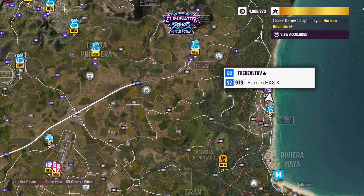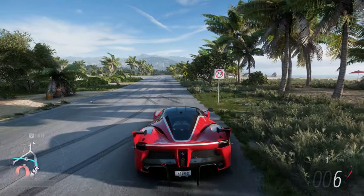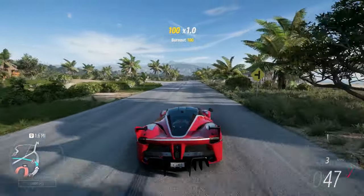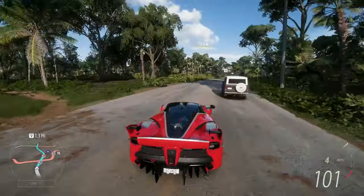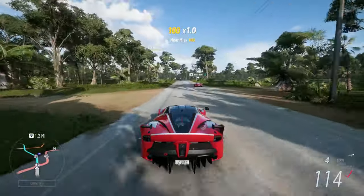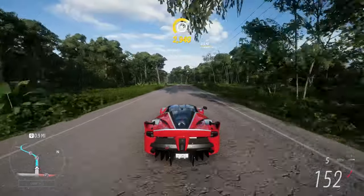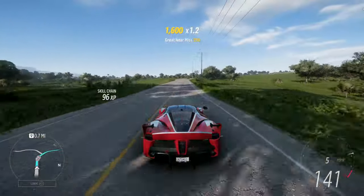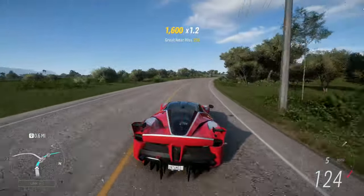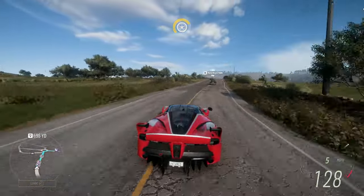We're going to go do this circuit race right here — might as well, we'll drive to it. Get some feel out of this Ferrari. One thing I've been doing as well is all the bonus board unlocks, so I've leveled up a lot — level 62. I actually have a ton of vehicles because I've been getting tons of wheel spins and I've been trying to save up as many as I could because I really want to make a video unlocking stuff.